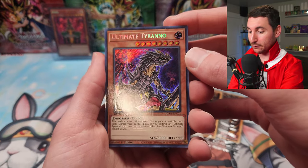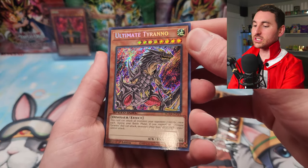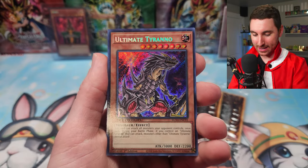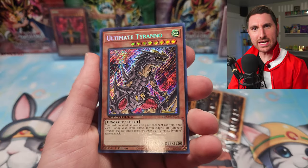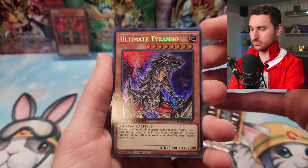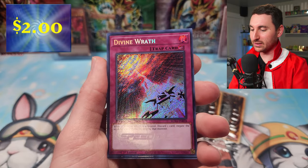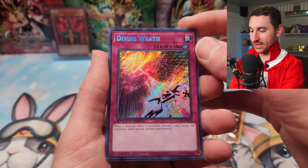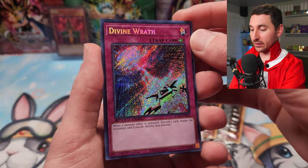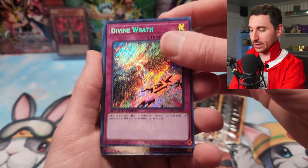Highly recommend for collectors and players to get this stuff. We got Ultimate Tyranno coming in — I love this. You can get duplicates? Ultimate Tyranno once again. Divine Wrath, though — looking sweet, that looks so cool as a Secret Rare. The highest rarity for this is Ultimate Rare from Rise of Destiny, but this Secret Rare looks really, really nice.